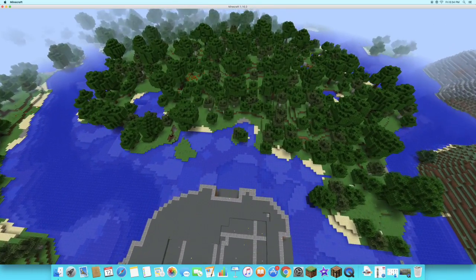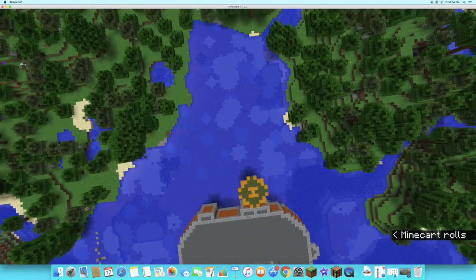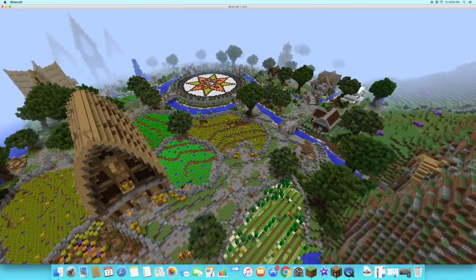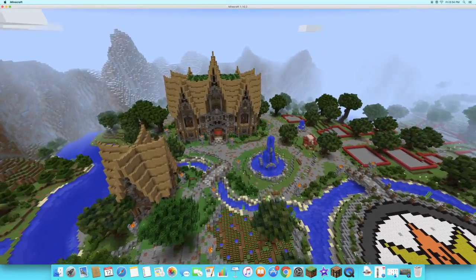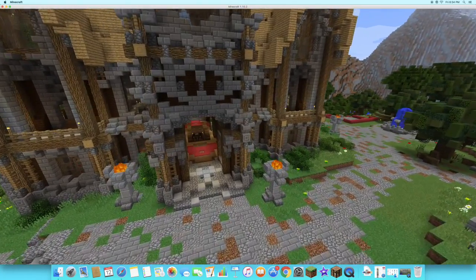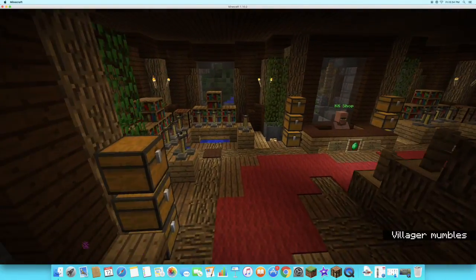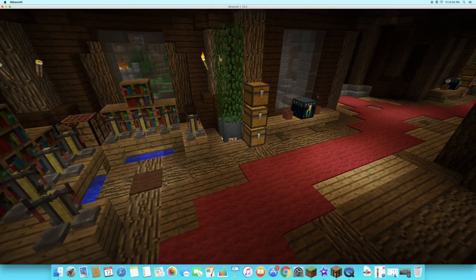These are a bunch of buildings. If we do an SMP, we're going to build most of the spawn point off camera before the SMP even starts. We're going to build all this stuff around — like that big building right there — and the town hall. We're going to do all this crazy, really cool custom tree stuff. Outside of it could be a bunch of other things like people's houses and all that.